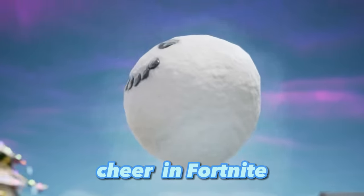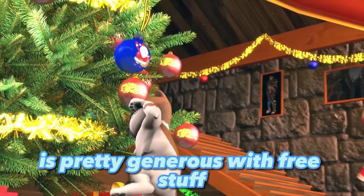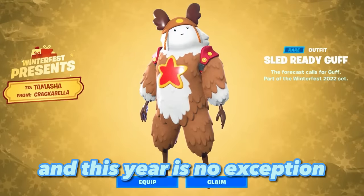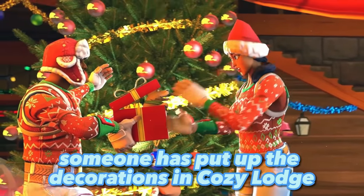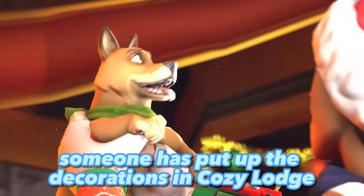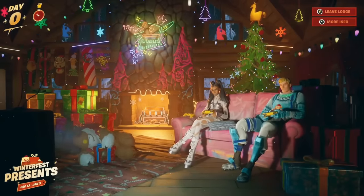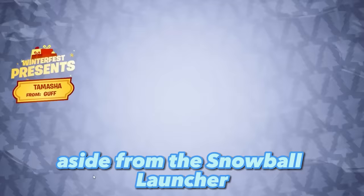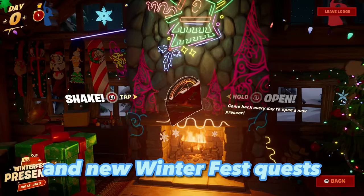Fortnite's yearly festive event is pretty generous with free stuff, and this year is no exception. Someone has put up the decorations in the Cozy Lodge and stoked the campfire, and you can visit the Winter Fest lodge to claim some daily presents, aside from the snowball launcher, holiday presents, and new Winter Fest quests.